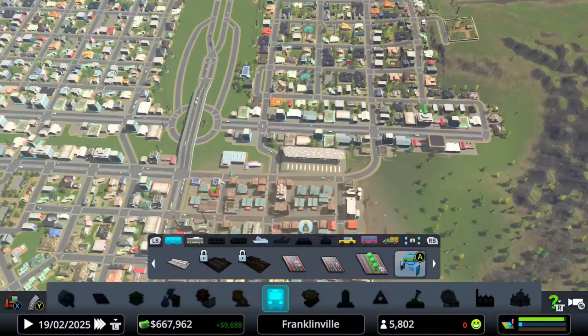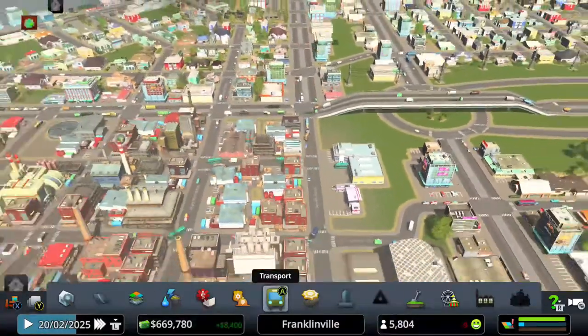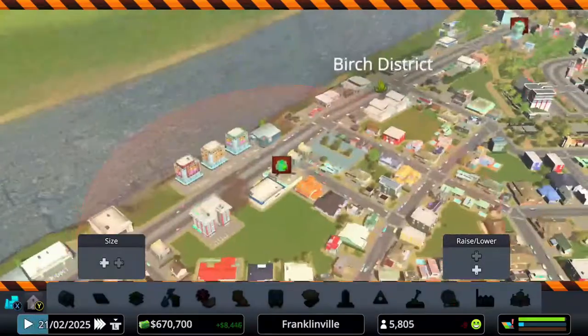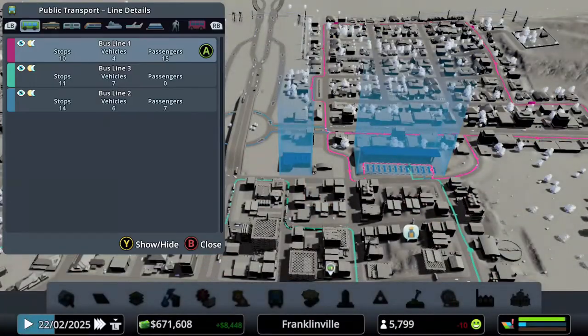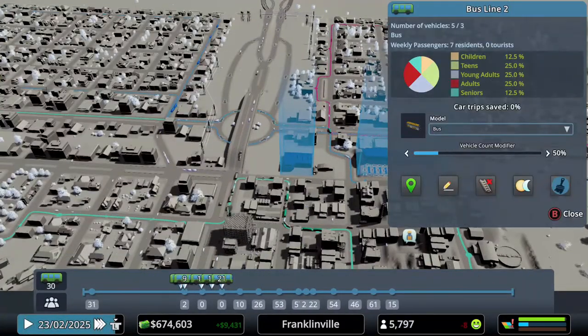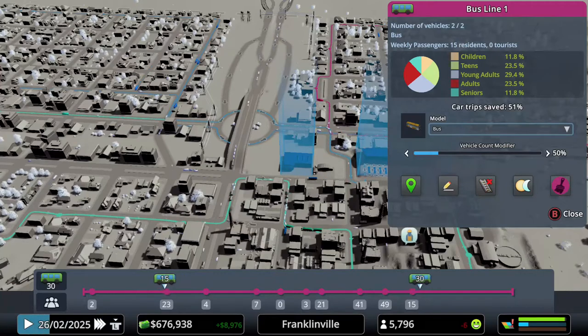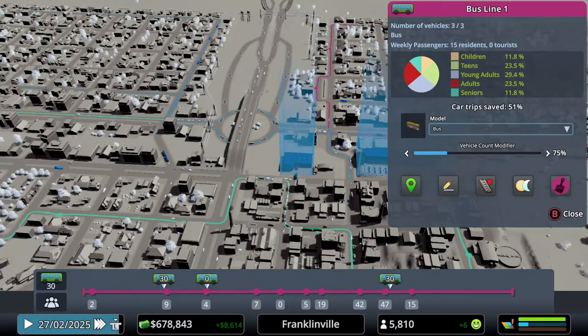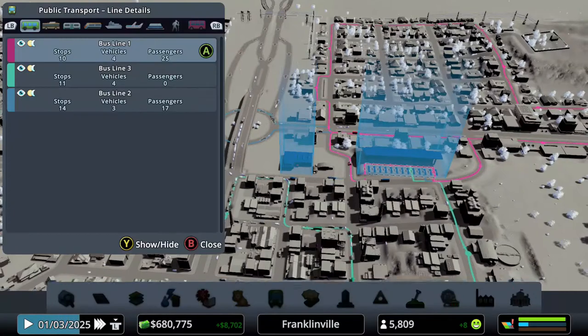So in about six minutes I got through all the bus routes, and the bus depot is now launching all our buses. If you hold down the Y button and go to transportation routes — sometimes you don't need all those vehicles, so I'm going to lower some of them so we're not running empty buses everywhere. Looking at the bottom, we do have people lining up — one stop has 42 people, another has 48, so we might need to amp that up.